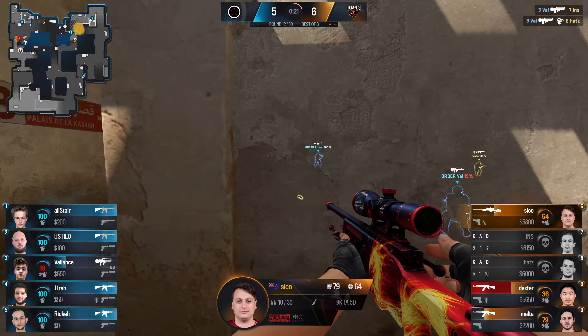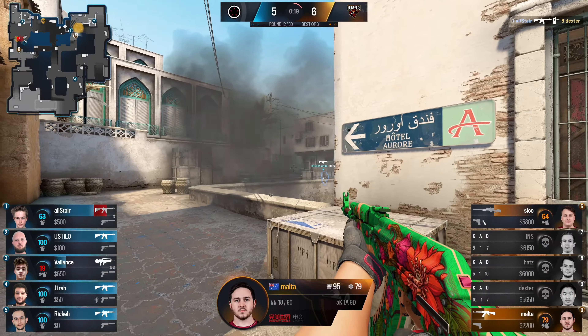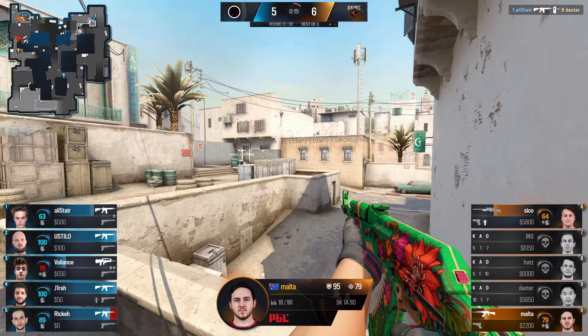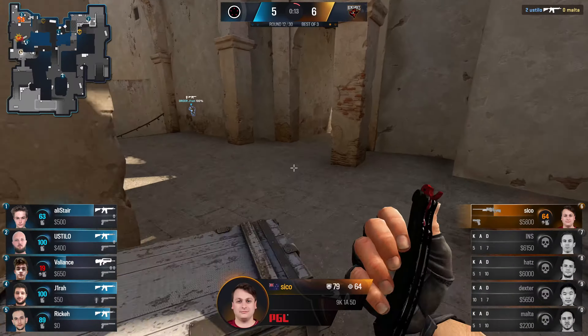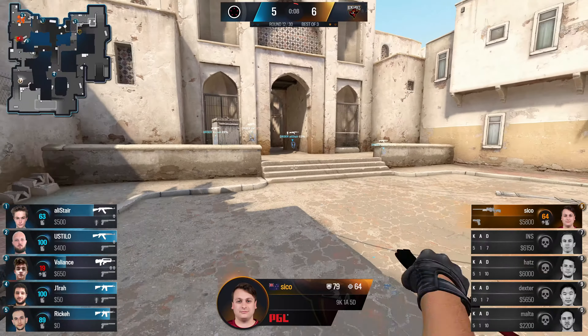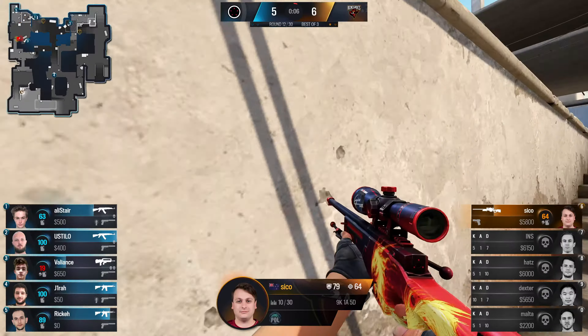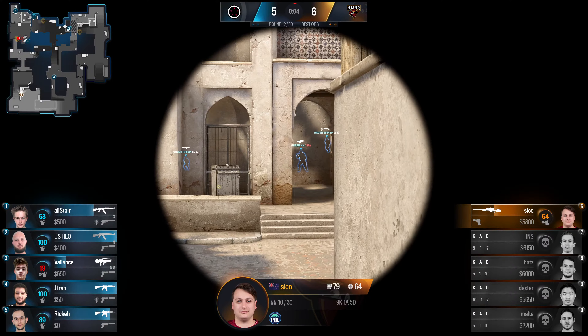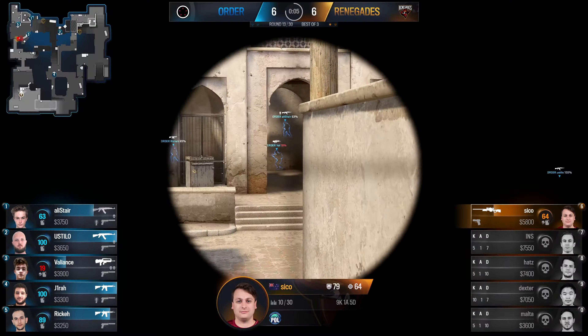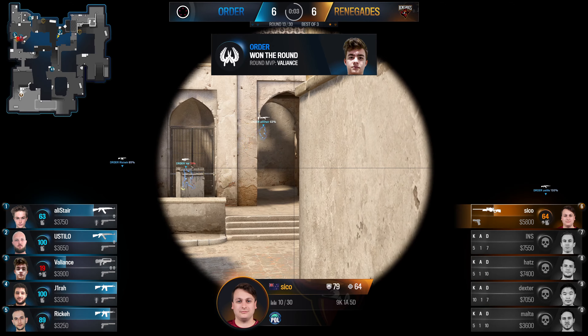There's a great hold from Valiance — stays alive, keeps the crossfire intact — but the mid presence from Renegades has also been removed. The bomb goes down on B; Malta couldn't do much there. Ustilo was just so patient that round. I think Renegades walked out their front door, turned around, and were locked out — Counter-Terrorists win.